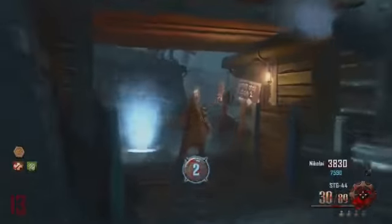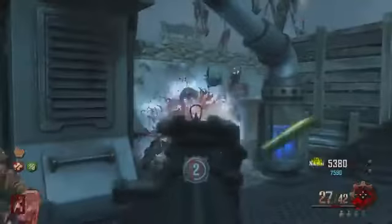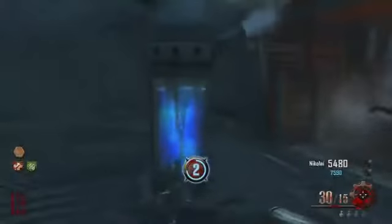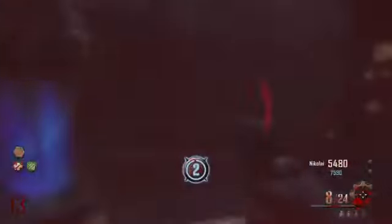Hey guys, what's going on, it's Max here bringing you another Origins video. Today I'm going to be showing you guys the STG 44 Upgraded. The STG 44 is a completely new gun to Black Ops Zombies — it's never been in any of the maps. It was actually in World at War, so they brought it back to Origins. It's a wall gun, it's actually pretty good, and I upgraded it — here is some gameplay of it.